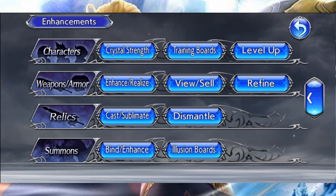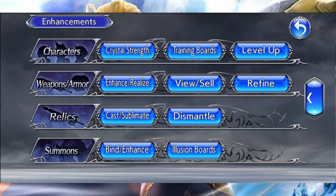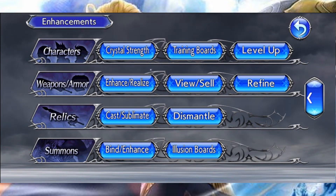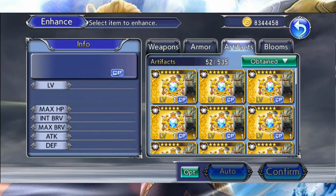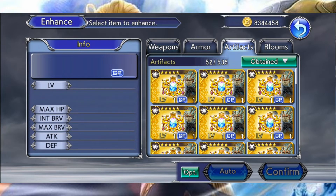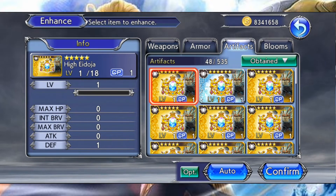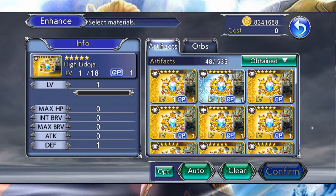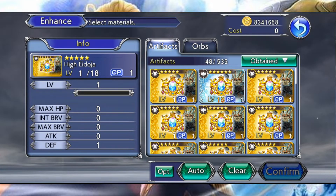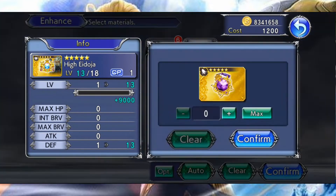Mais ce n'est pas le tout d'avoir des artefacts, encore faut-il les améliorer au maximum pour bénéficier de leur plein potentiel. Pour ce faire, il faut vous diriger dans le menu Enhancement, Enhance, Realize, et aller dans l'onglet Artefacts. C'est ici que vous retrouverez tous vos artefacts achetés dans les différents shops. Pour améliorer un artefact, il vous suffit d'en sélectionner un et de choisir les matériaux qui vont lui servir pour monter de niveau, à savoir soit d'autres artefacts, soit des orbes, et vous pouvez mixer les deux.